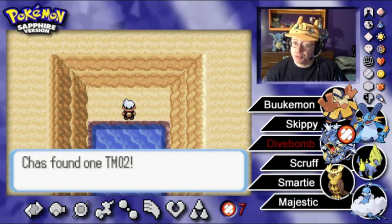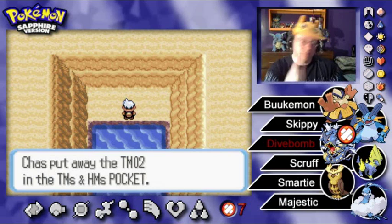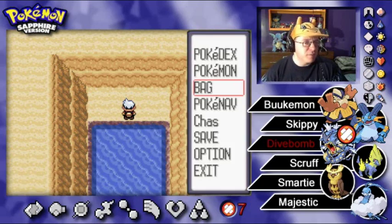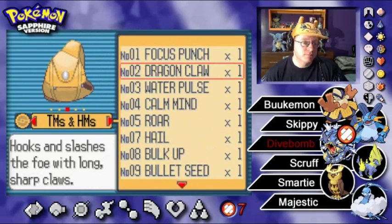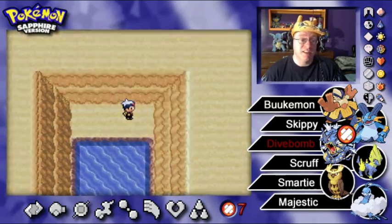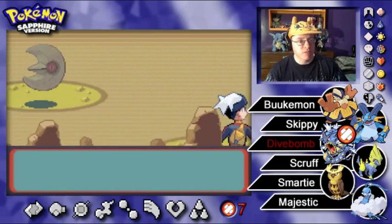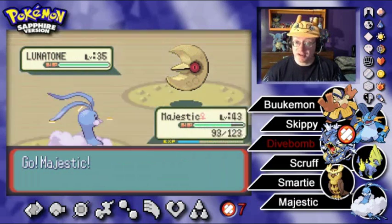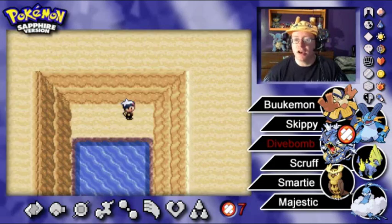Picked up TM02 — testing my memory, TM01 would be Focus Punch. TM02 is Dragon Claw! That makes sense because I believe this is the only room in the entire game of Gen 3 — or at least Ruby and Sapphire — where you can find wild Bagon, the pseudo-legendary of Gen 3. And there's a Bagon right there! I don't think I've ever actually encountered one, especially not this fast — it's a rare encounter.